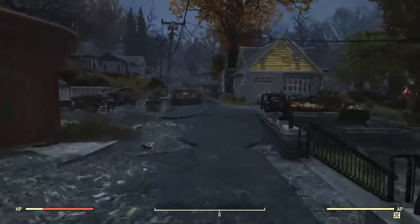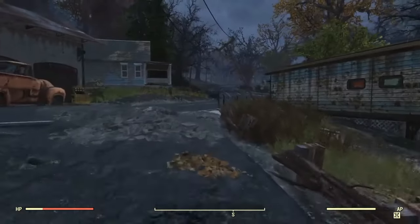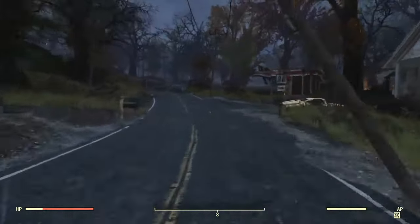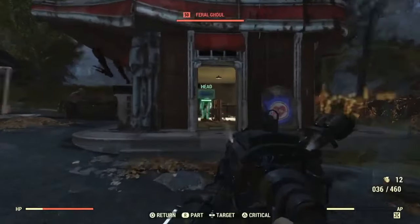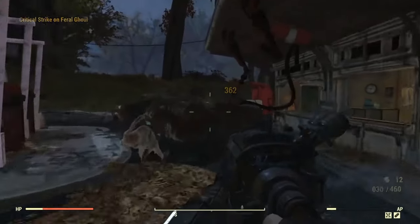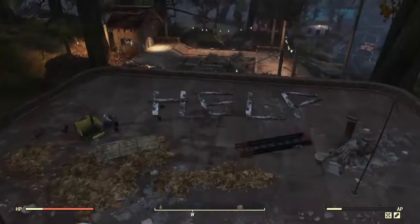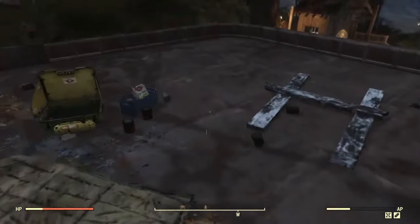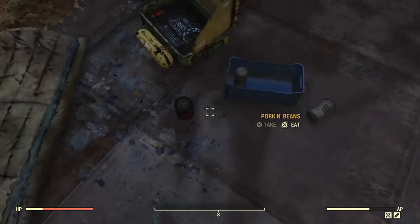Now at the Red Rocket, go ahead and clear a couple of enemies real quick. You're going to want to come up on top of the Red Rocket — you'll obviously need a jetpack or Marsupial serum for this. There's going to be another sugar bomb spawn inside a little crate up there, along with a couple other pre-war food items.